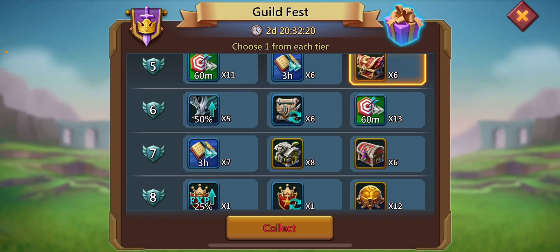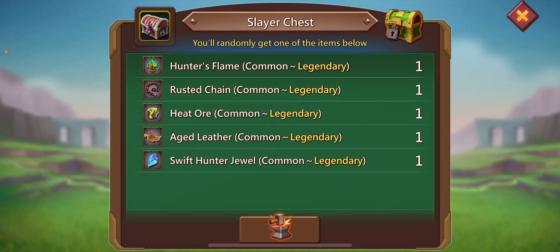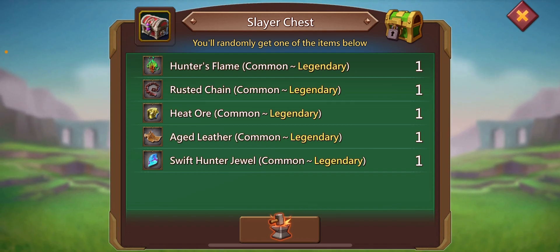Here I don't have much option, so I will select the speed ups. But here I will definitely choose the Slayer Chest because it can only be bought through the mall or obtained through in-game events, so the Slayer Chest is the best option if it's available.